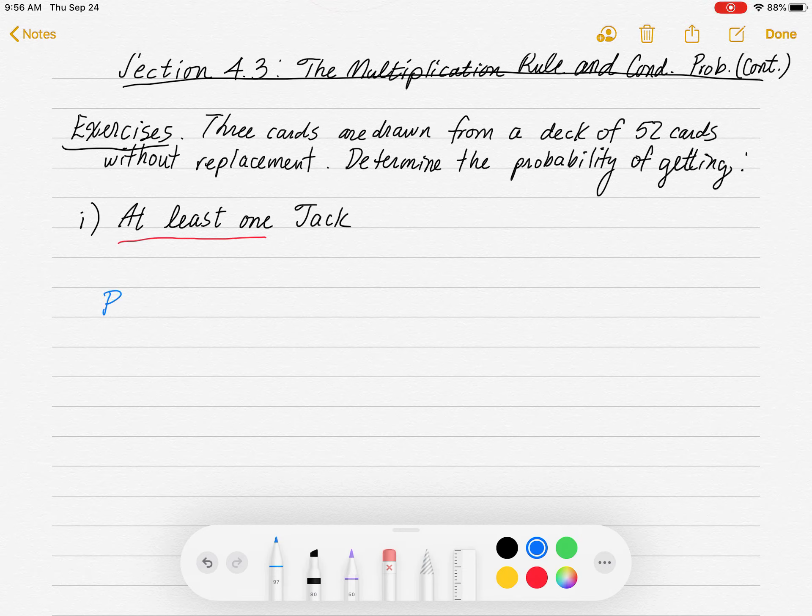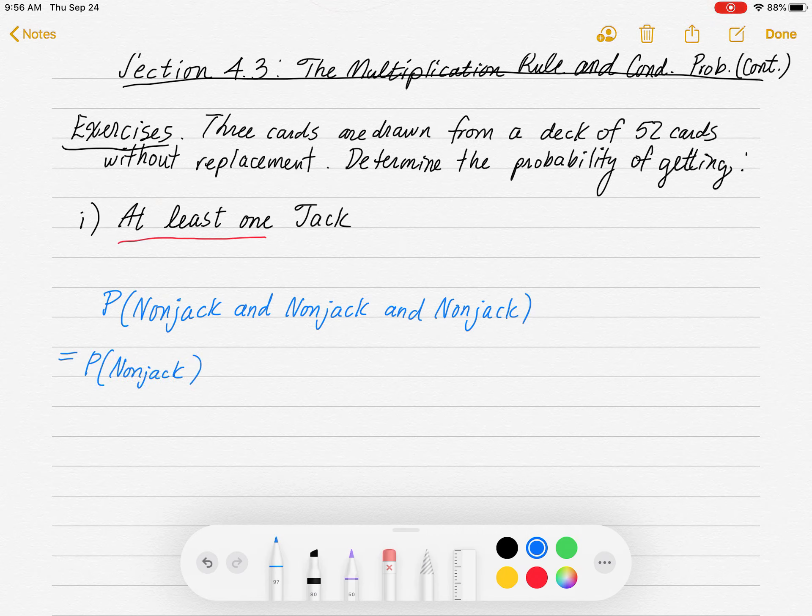First, I'm going to find the probability of getting three non-jacks — a non-jack, and a non-jack, and a non-jack. This is my first step to doing a problem like this. We're interested in getting at least one jack, so I'm going to focus on three non-jacks, the opposites of jacks. By the multiplication rule, there's going to be the probability of getting a non-jack times the probability of getting a non-jack, given I got a non-jack on the first go-around.